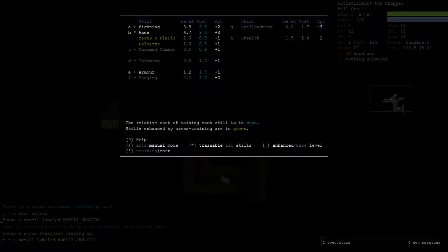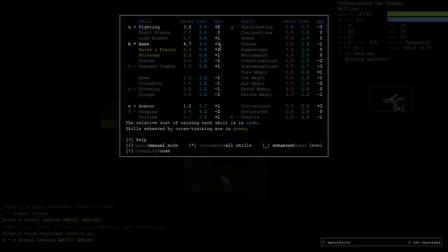Hill Orcs are just really good at axes — they have a plus three aptitude for axes. Maces and Flails are plus one, Pole Arms plus one, so the other combat skills they're still pretty good at. Except for staves — apparently not very good at staves. But axes plus three is just so good.